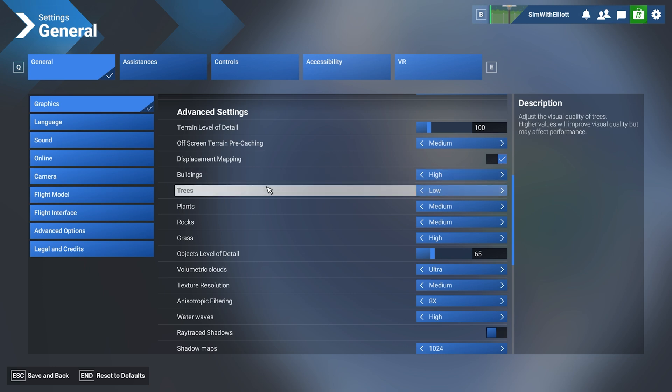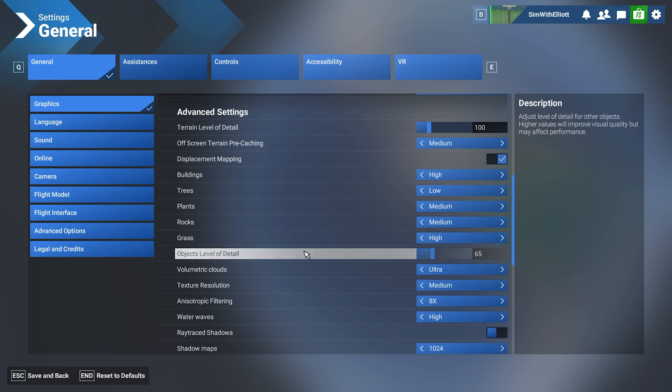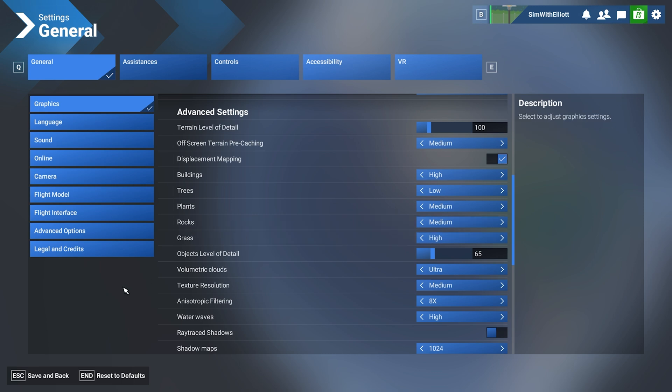Trees: low. Plants: medium. Rocks: medium. Grass: high — this is because of Gatwick and similar airports. With addon airports you don't need it, but at most airports, being close to the ground on taxiways, you want good quality grass. Of course, change all of these to suit what you fly.